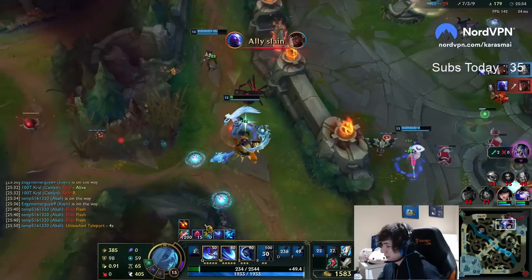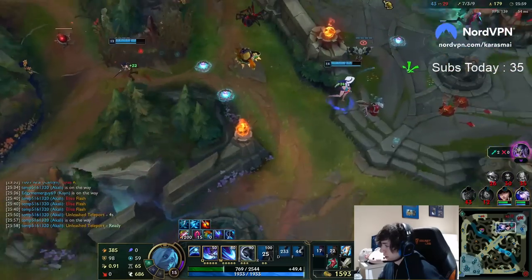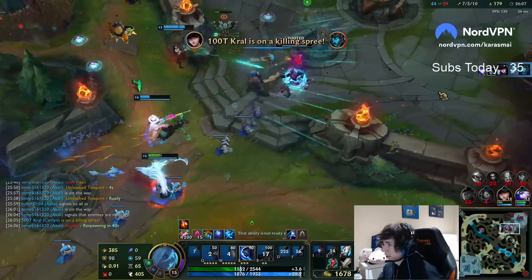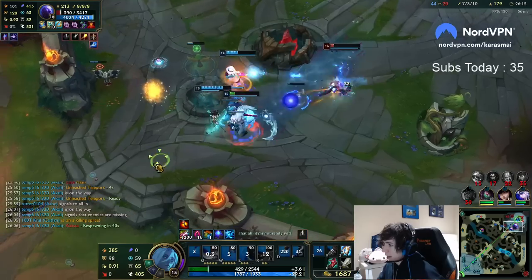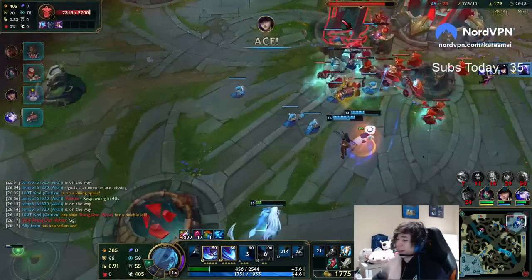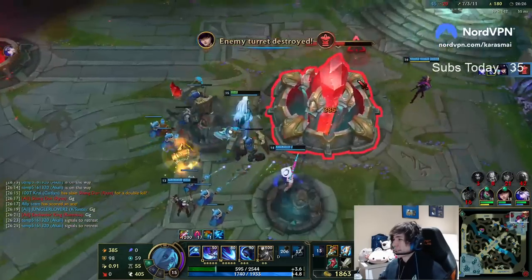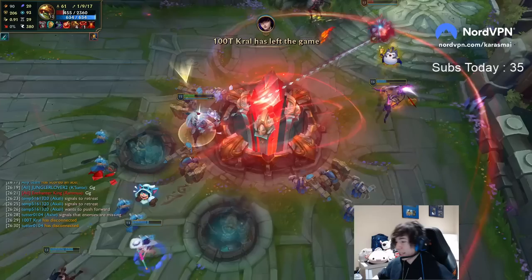Use the E to heal and we live — good stuff. That was scary. We got two inhibitors pressuring, so this is either free Baron or free end. I got no HP, gotta wait for the red buff to stay in here. And GG boys! I hope all of you climb out of Masters elo — I look forward to seeing you boys in Grandmasters. Thank you so much for hanging out with me, thanks for watching, appreciate the support. Be sure to drop a like and a sub.